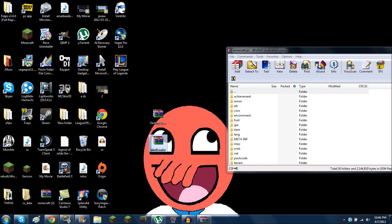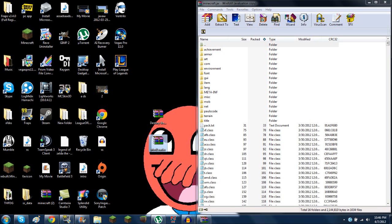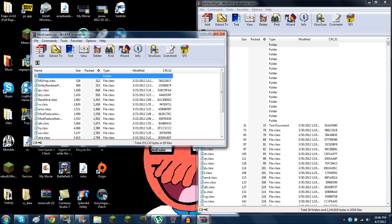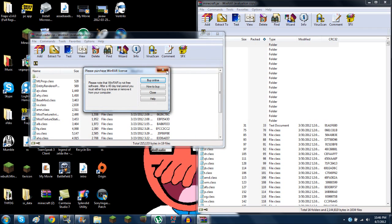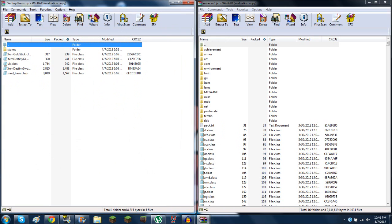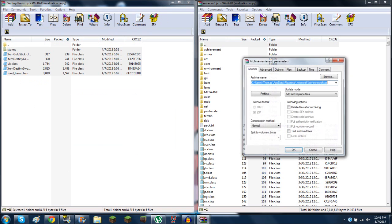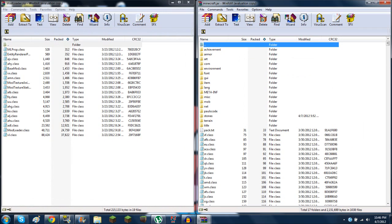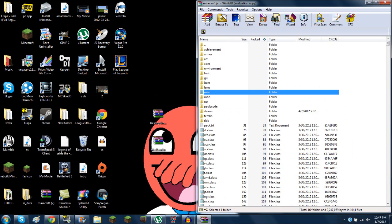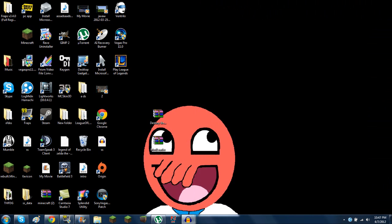Since this mod requires ModLoader, let's go get ModLoader and this mod and open them both up. Got that one, got that one. And now ModLoader and Destiny Items — okay, just drag Destiny Items in, hit okay, and drag ModLoader in and hit okay. Close it out, and remember to always delete the META-INF folder or else none of these mods will work. Then you have successfully installed it.